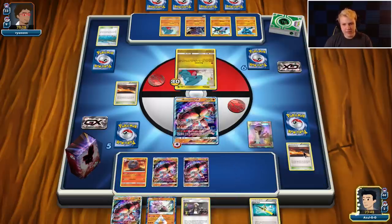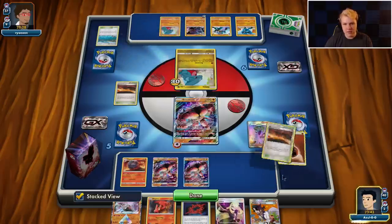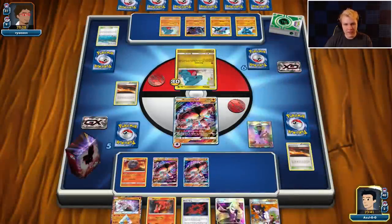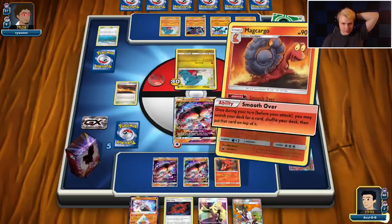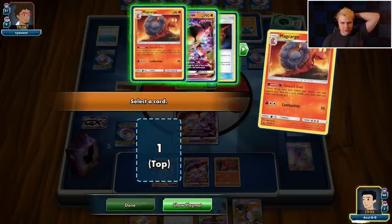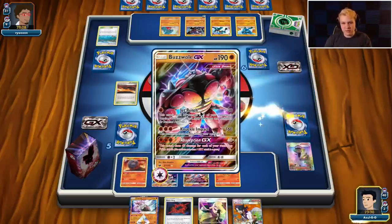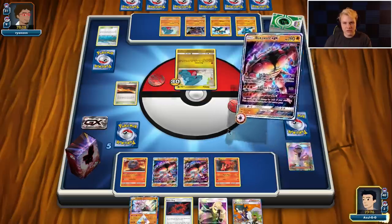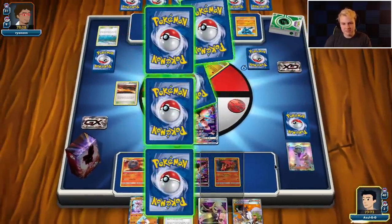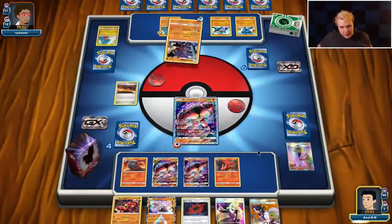Nothing to Super Rod really — just gonna hit him with the N. Four, five, six — could set up another Macargo. I don't hate that, probably just the way to go. Then we need to just be able to set these up once the time comes. We'll go Smooth Over, put a Beast Ring on top. If he does get this knockout next turn — which he probably will — we can go into the Buzzwole GXs and hopefully run him out of Garchomps. There's the baby Buzzwole — I guess I could have punched 30 here.